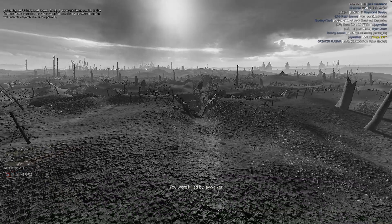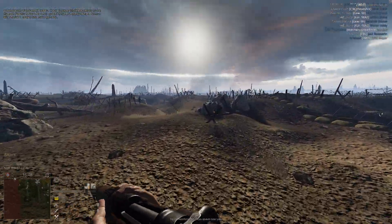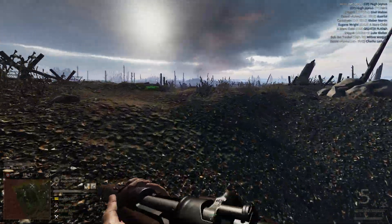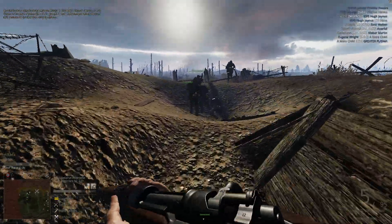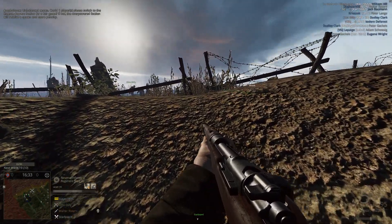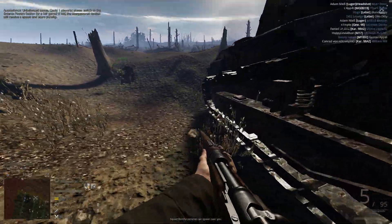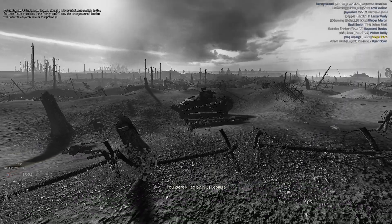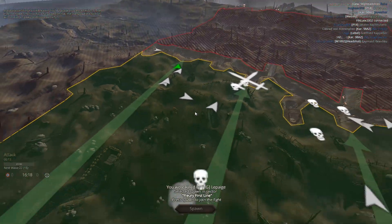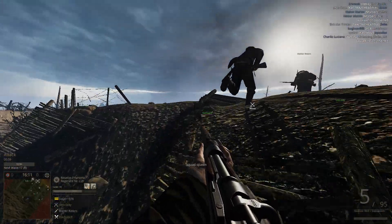What a bunch of guys just standing there. There's a French tank here — it's a Renault. The first French tanks only had machine guns, but this one has a small cannon. I think it was 35mm caliber. Those tanks were very dangerous, but not exactly for the enemy — more for the guys who were in them.